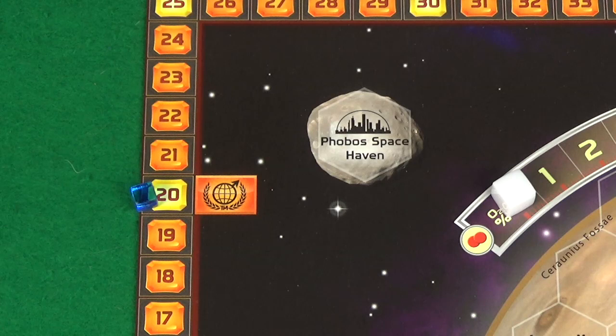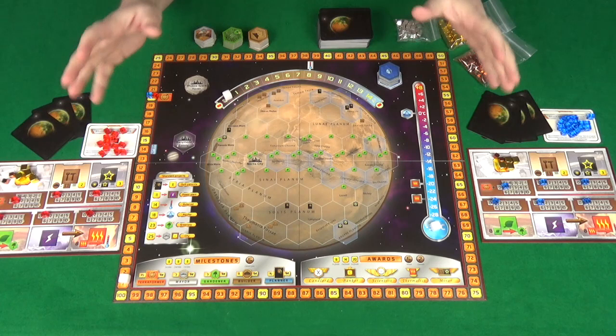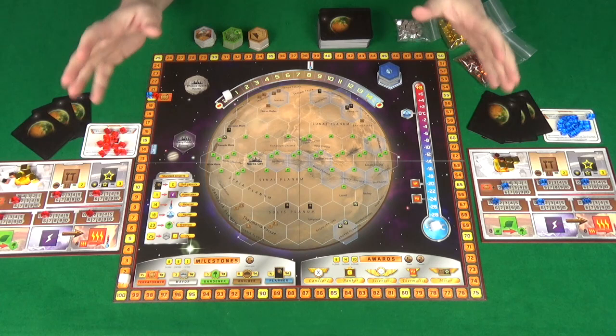Each player also places a cube of their colour on the 20 space of the outside track of the board. As well as marking your generations, this is your terraforming rating. So you start on 20, and as you increase your terraforming rating you move along the track. And that's the game all set up.